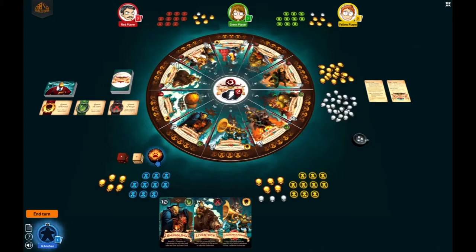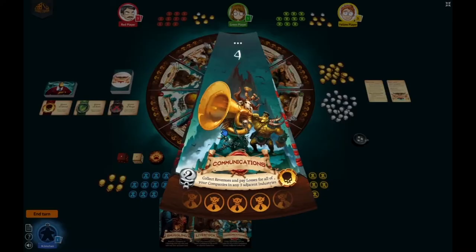You then put the industry sectors in any order you choose. Each industry is a little bit different with the number that is rolled, the probability, the name of the industry, how much it produces in revenue and losses, the industry ability, and a set collection symbol.